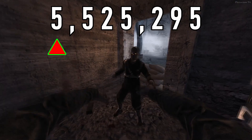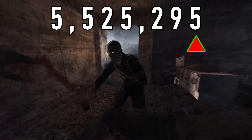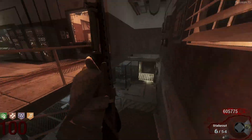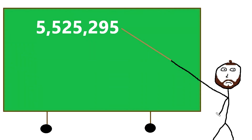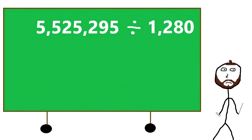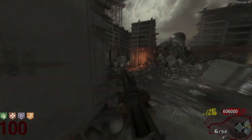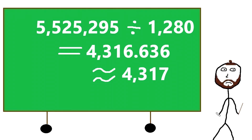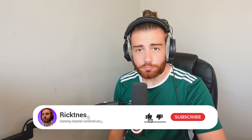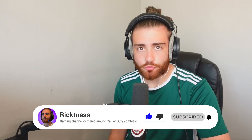A zombie at round 100 has health of 5,525,295. A single shot from the stakeout deals 1,280 damage. Dividing the zombie's round 100 health by 1,280 gives us an answer of 4,316.636. You cannot fire 0.636 of a bullet, therefore we round this number up to 4,317 — that's 4,317 shots from a stakeout to kill a single round 100 zombie.